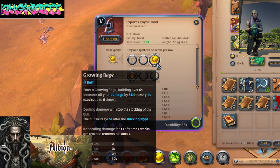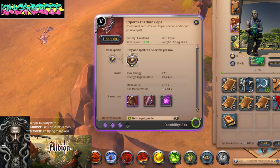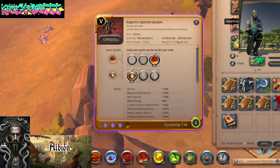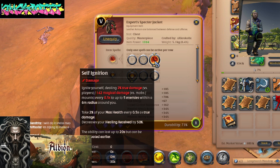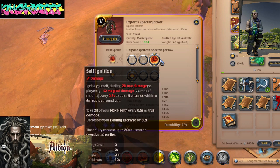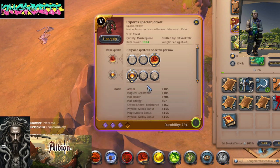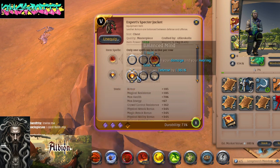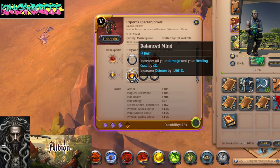What I'm using right now: the Royal Hood with Growing Rage and Balanced Mind. Next up is the Thefford Cape — I'm using the chain link or zap ability. I'm using the Spectre Jacket currently — this is my favorite skill, the one I just used to kill that deer. Self Ignition: you ignite yourself, run around on fire, your health falls down. With Balanced Mind, it increases damage and healing by 24%, and you get it boosted by 4%.